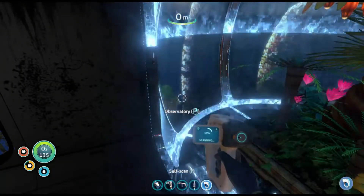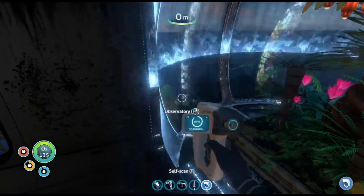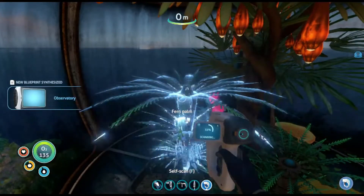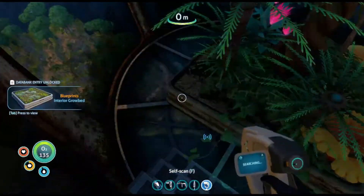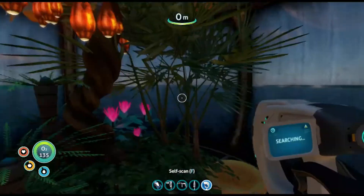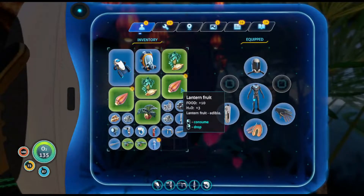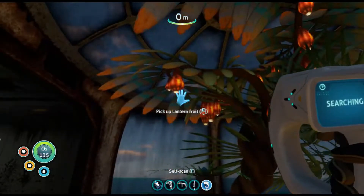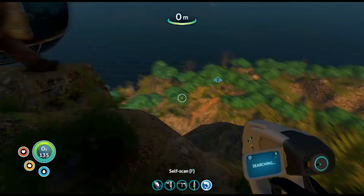Maybe we came to the wrong one — I feel like listening to them in a row would be a better idea, like one, two, three. I'll save that for now and we can listen to the story afterwards. All right, observatory. I'm just scanning all the plants — interior grow bed, this is what I wanted, so now we can grow the bulbo plants and the marble melons inside. Also lantern fruit — lantern fruit is very good, you can eat them and they give quite a bit of food. Let's pick up two to bring back home.